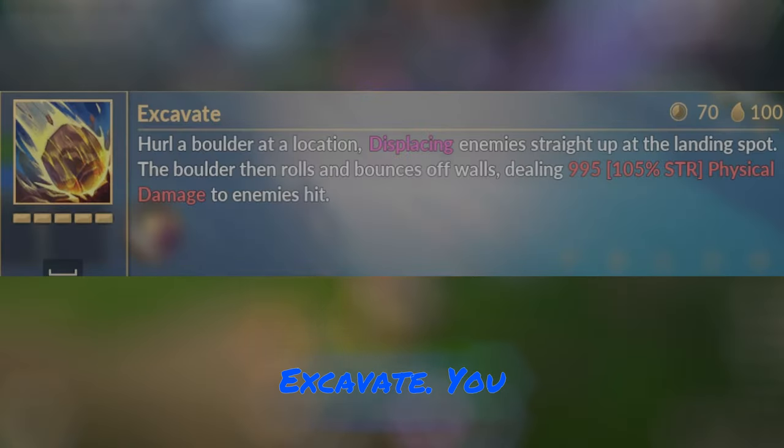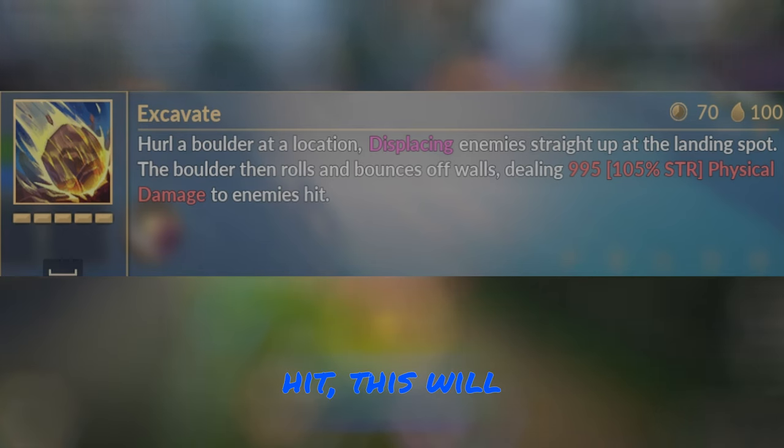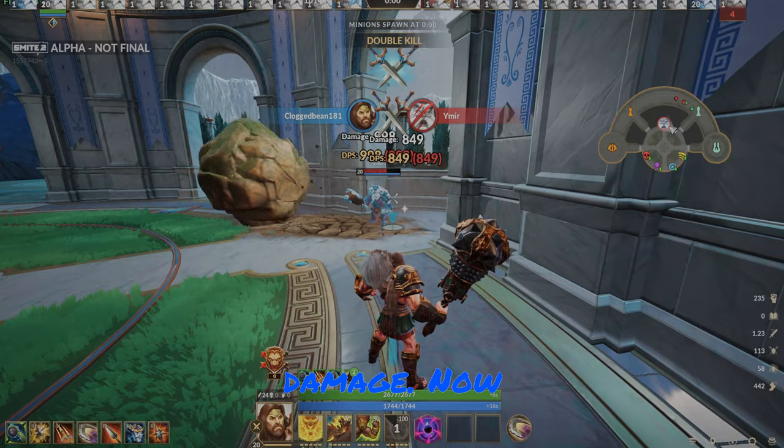Hercules' ultimate is Excavate. You pick up a massive boulder from the ground and chuck it at enemies. Upon the first hit, this will knock up enemies, and the boulder will bounce around walls for extra damage.